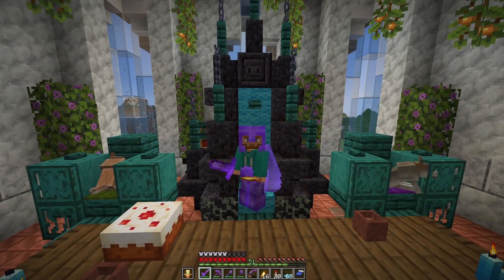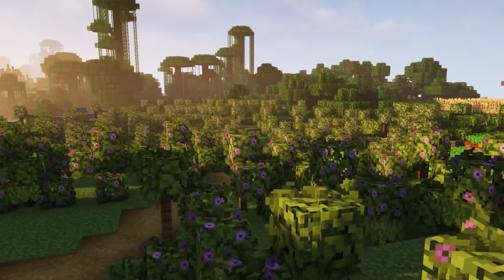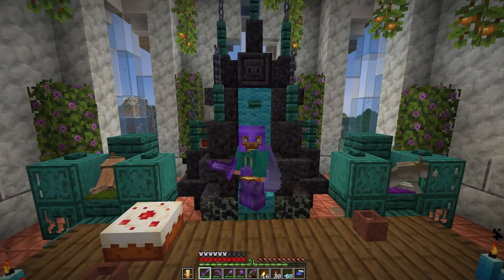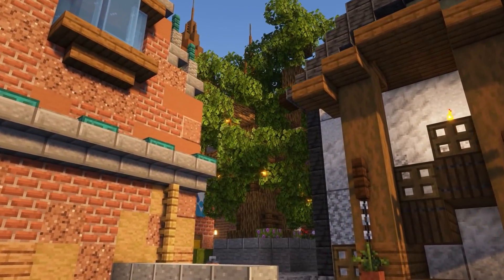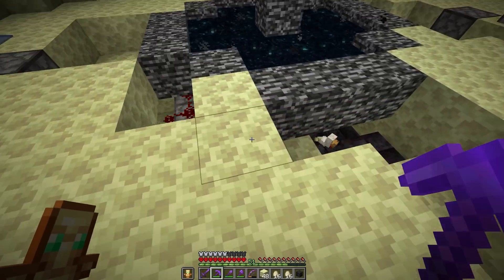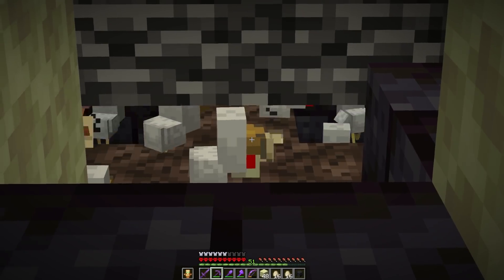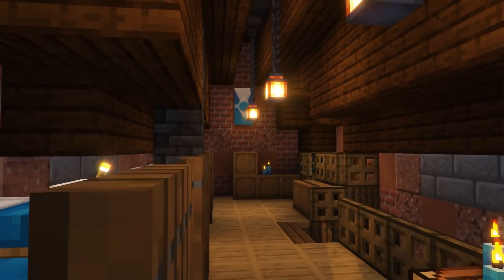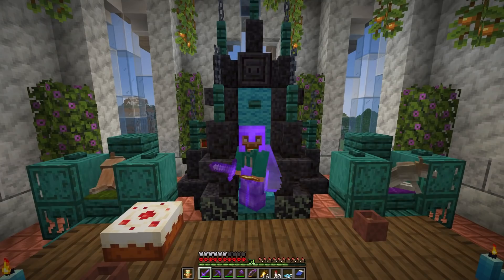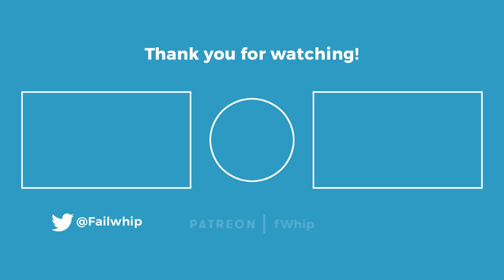Thank you all so very much for watching - we were able to accomplish so much today: creating the flowering azalea vineyard which turned out so much cooler than I ever imagined, developing the entire kitchen area which is looking so good, getting the beautiful tree and the amazing little herb garden, and the success of operation omega - getting way more wither roses than expected. Not to mention the amazing barracks build too. If you enjoyed please click that like button, sorry for any weird audio issues with the new audio setup, let me know any feedback and any build ideas for next episode down in the comments. Leave a like, subscribe if you're brand new - I'll catch you on the flip side!